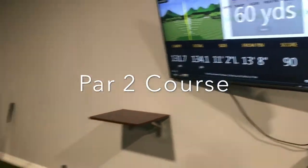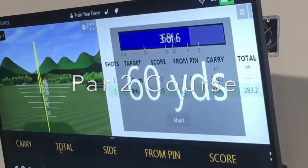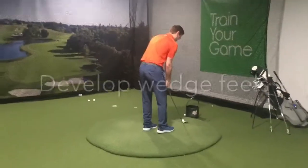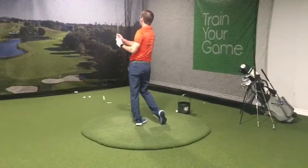Next we have our Par 2 course, where players will pair the relationship of wedge play and putting together. This simulated six hole up and down challenge will have players hit shots between ten yards and sixty yards from the flagstick.